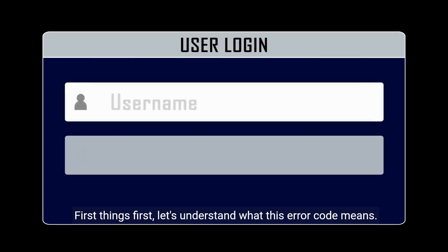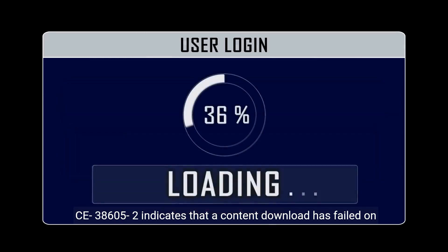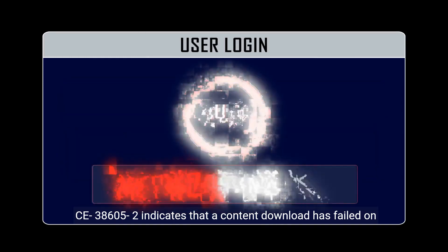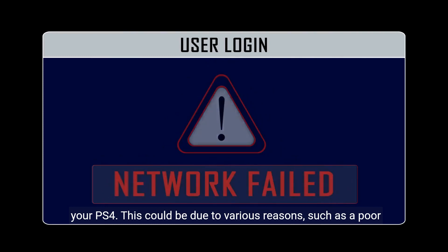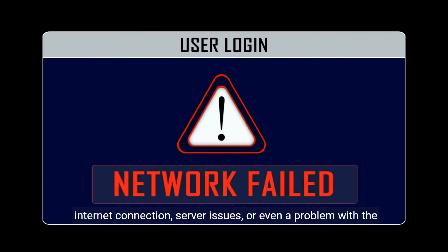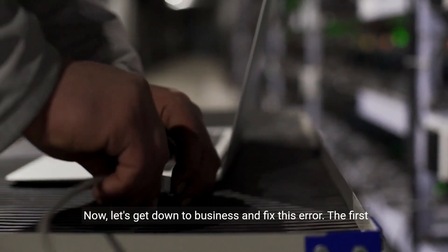First things first, let's understand what this error code means. CE-38605-2 indicates that a content download has failed on your PS4. This could be due to various reasons, such as a poor internet connection, server issues, or even a problem with the game itself. Now let's get down to business and fix this error.